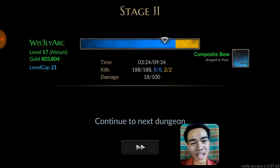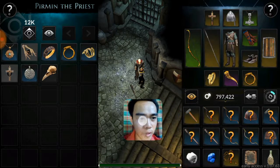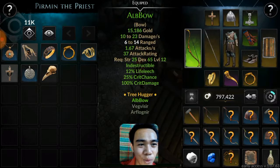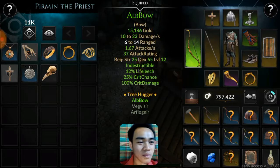I wish some devs could explain why. So yeah, I'm going to sell some items here. I'm going to identify them one by one. By the way, I'm going to equip the Alb Bow — incredible item, higher critical chance 25%, plus 100% critical damage. Wow! I want to see items like Vizir and Alfrognil. You don't have to repair this item because it's indestructible. So amazing.